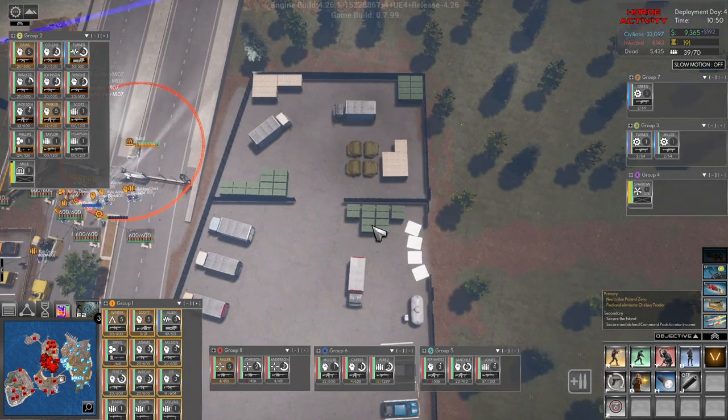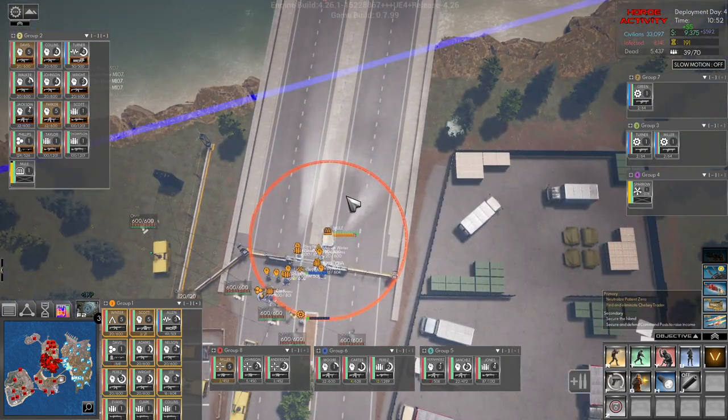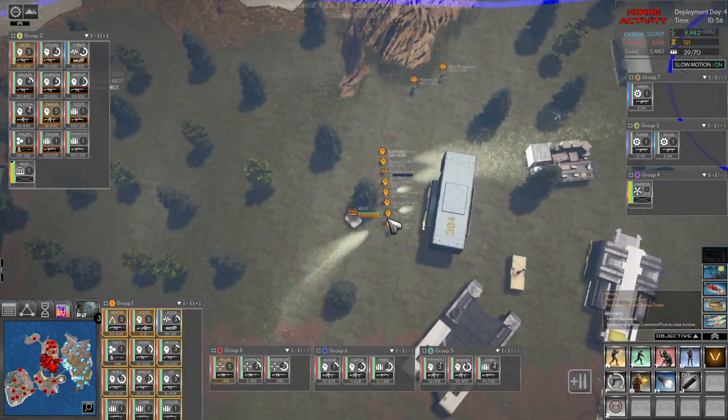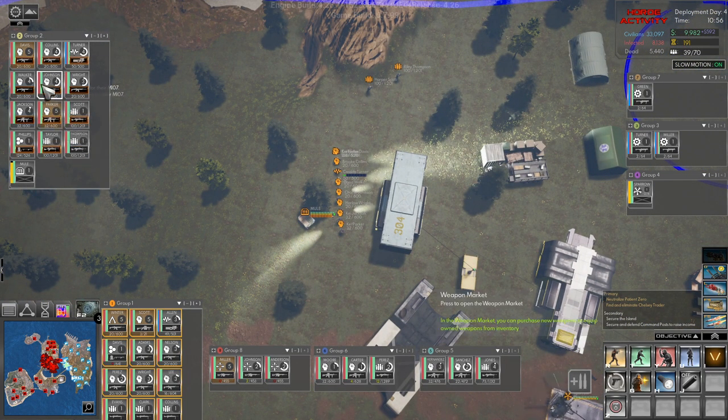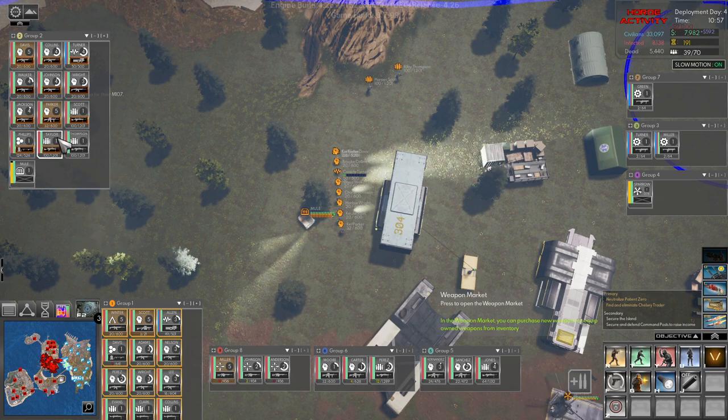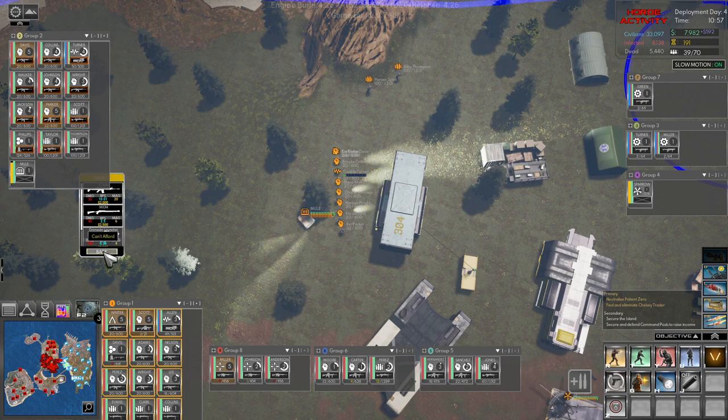Now we do have some money for weapons for group two, so let's just send group one up here while we get to some weapons. SCAR for you, and then I want a grenade launcher for this one, so we'll wait a little bit.